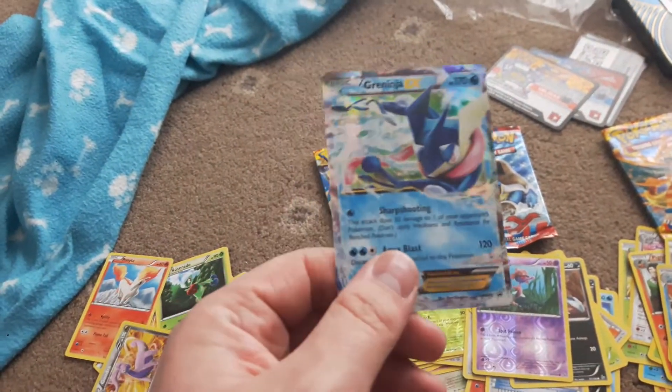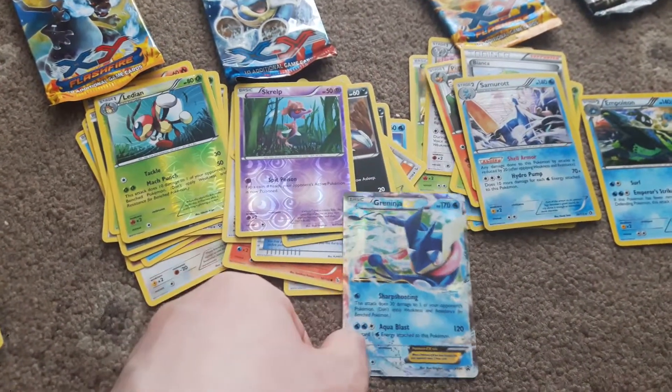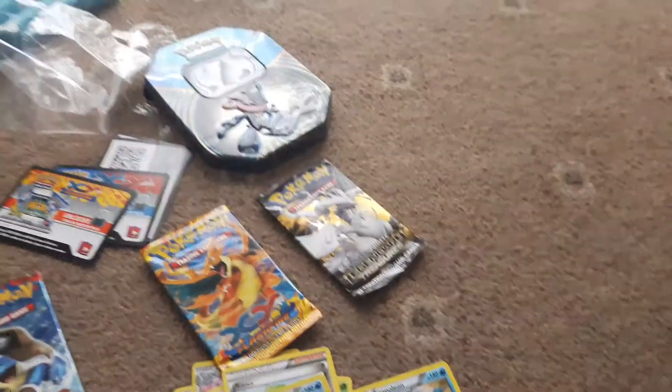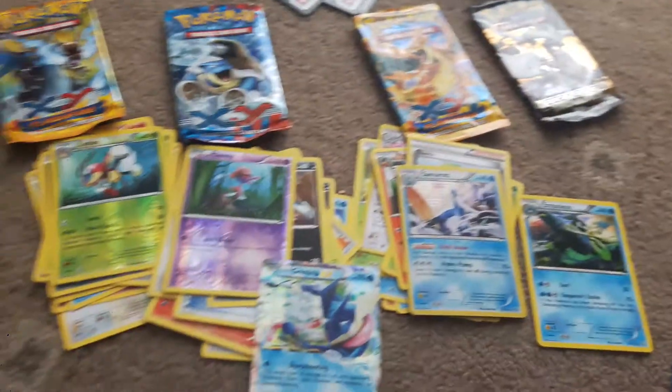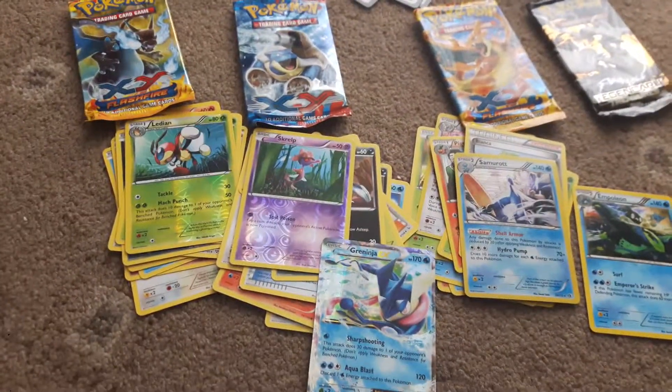So basically no EX or GX cards apart from the Greninja EX. That's pretty much it, guys. I hope you enjoyed this video — thanks for watching. If you'd like to see more pack openings like this, just click the like button below, and I'll catch you guys in my next video.